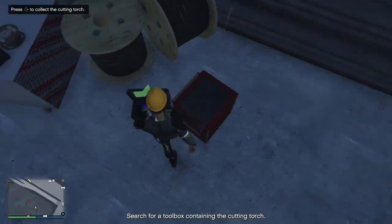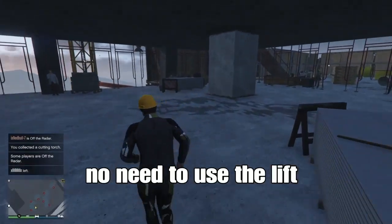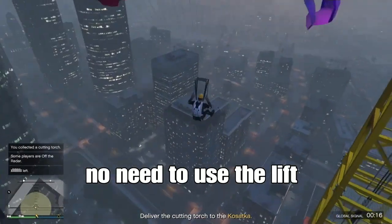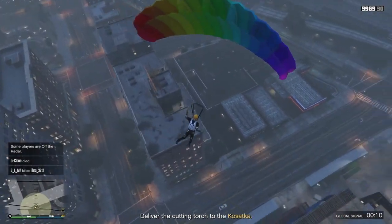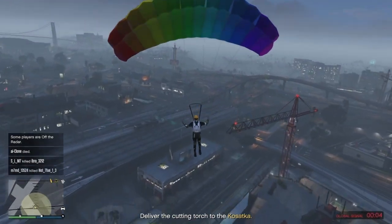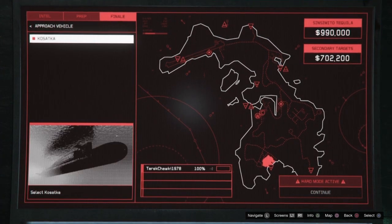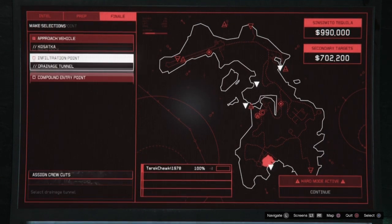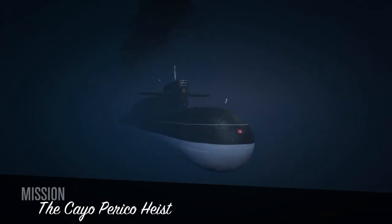So you will be one of them. You find the cutting torch in one of the boxes, and then you go back to your submarine — that's it. After you finish all your preps, go back and start your mission. On the screen you will see: the final approach vehicle will be Kosatka, infiltration point will be the drainage tunnel, the compound entry point will also be the drainage tunnel, and the escape is up to you.